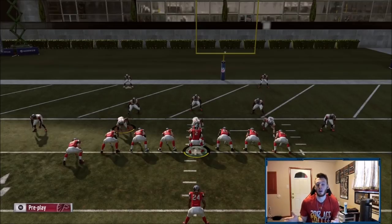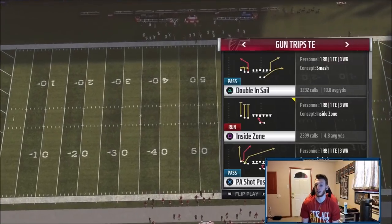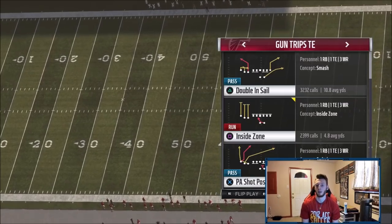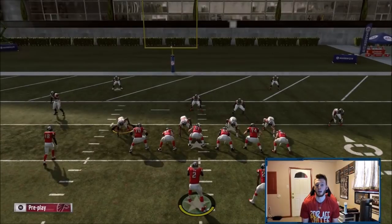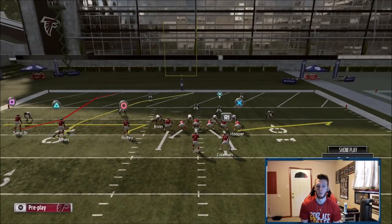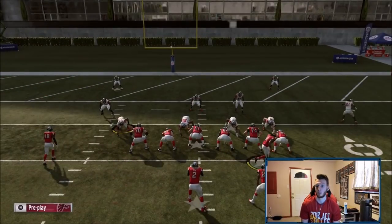Now we're in trips tight end. You can do it out of shot post or counter go - whichever you prefer. I'm going to do it out of shot post because it makes the setup easier. You're just going to flat Hooper, and then you can zig or hitch Ridley. You want your best spec catch guy at the crossing spot because that's what you're going to be AGing, so I'm moving Julio Jones over to show you he's going to go get it in a really good spot on the field.